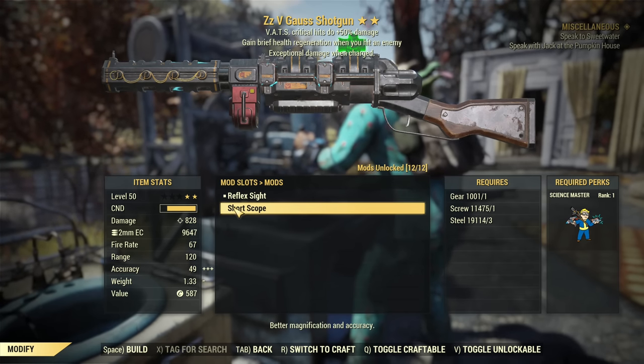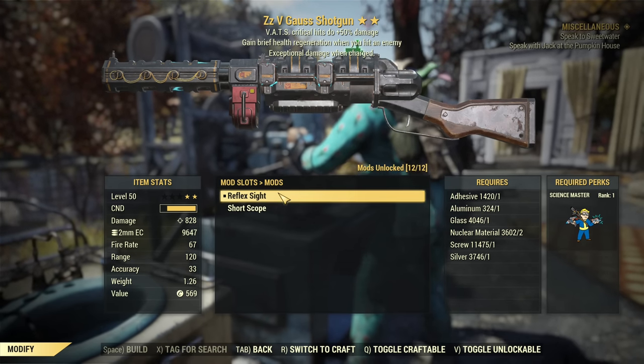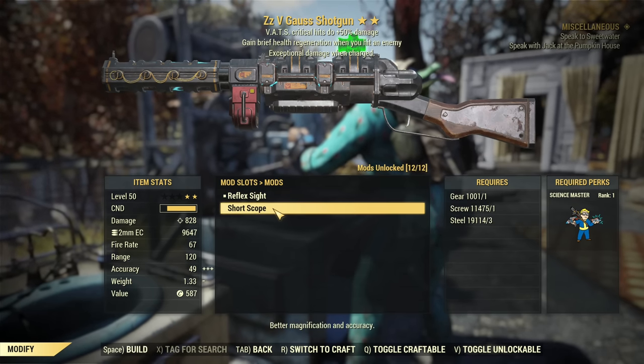About the sight — there is a short scope option, but I definitely do not recommend it, because it comes with a reflex sight already installed and reflex sights improve AP cost by quite a bit. You don't want to give that up. Don't use the scope.